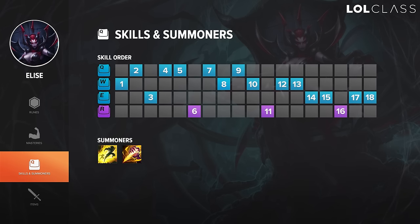On Elise I start with W because it's a better skill than Q or anything else at level 1. Then I take Q, and then E at level 3 so you have all your skills for early ganks if you want them. After that I max Q first, then W, then ult, then E. The reason I don't take a second point in Q at level 3 is because I like the flexibility to go for a gank at level 3 rather than locking myself into farming to level 4.